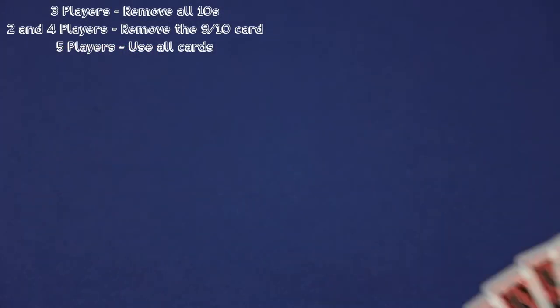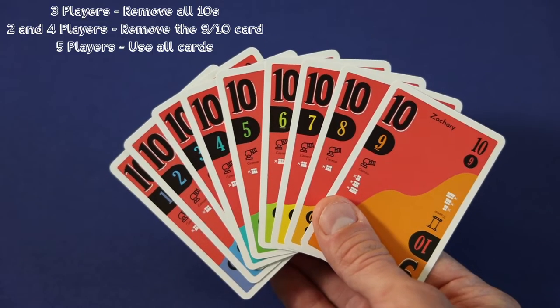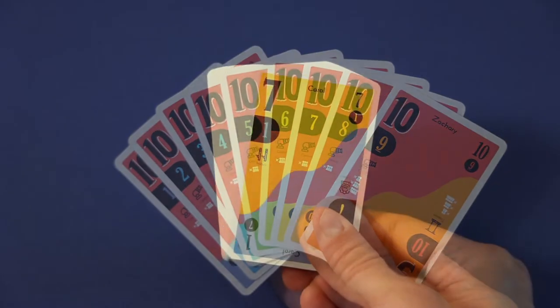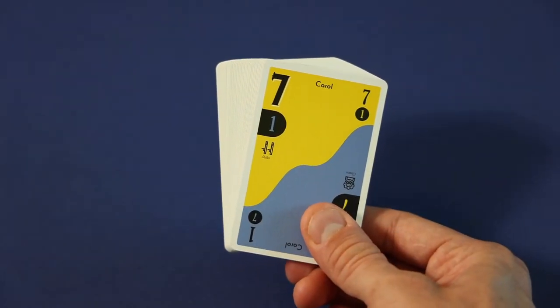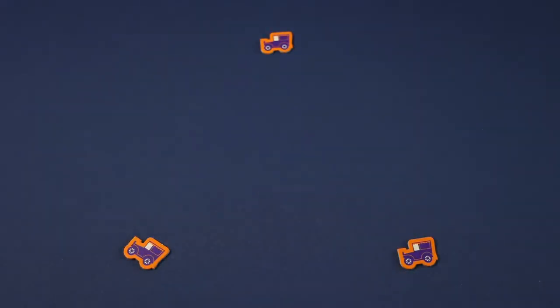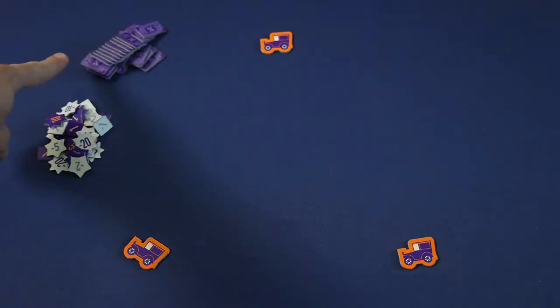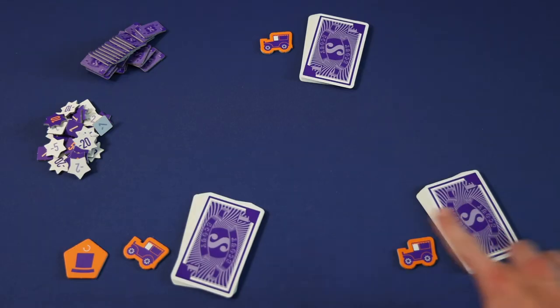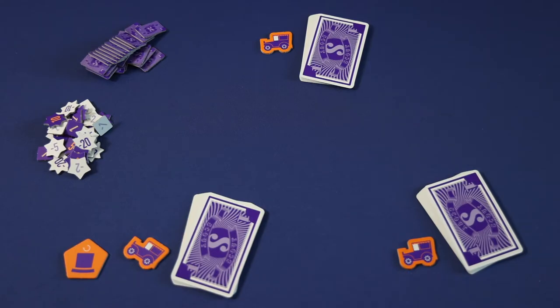To begin setup you may have to remove some cards. In a three-player game we're going to remove all of the cards that show a number 10 on them. The remaining cards will be the deck used during the game. Then give each player a Scout and Show marker, place the Scout chips and score chips near the play area, and randomly determine a start player that will receive the start player marker. Then shuffle all the cards and deal each player an equal pile — in a three-player game, each player will receive 12 cards.